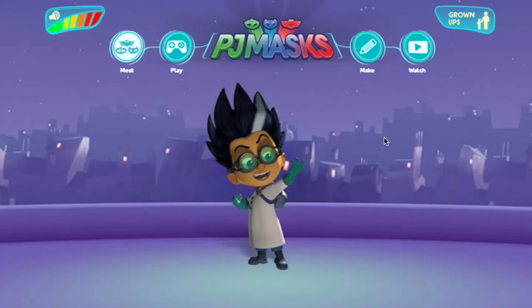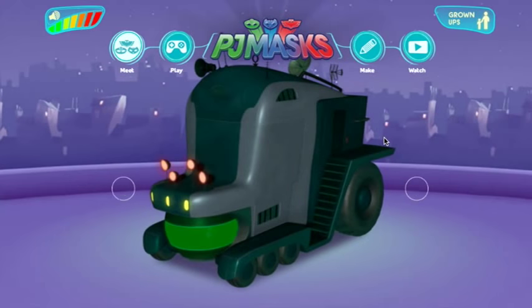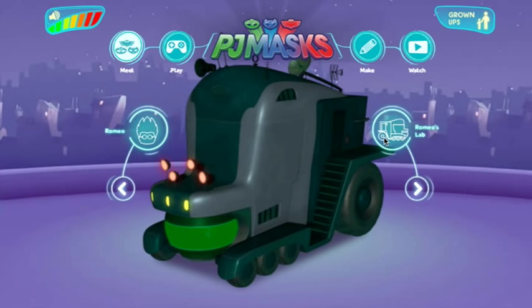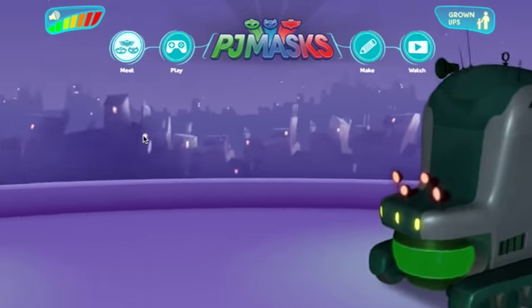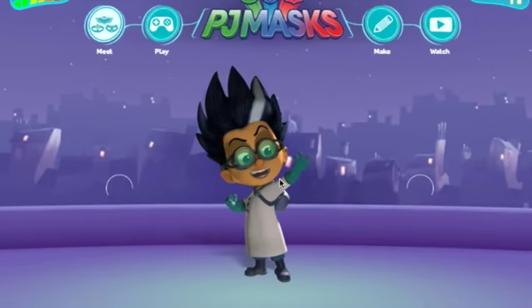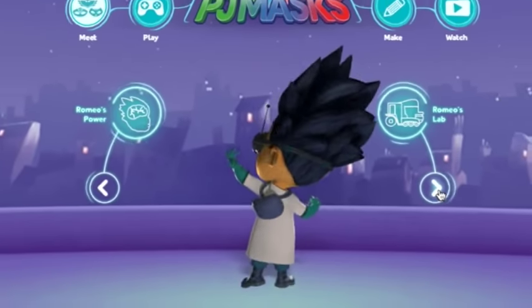We're going to hop off to Romeo's lab, but now Romeo's not on the screen — do you know what colour gloves Romeo has? Maybe there's a hint in the colour of his portable lab. If we go back to Romeo we'll find out if you were right. Of course his gloves are green. Did you get that right? It's a tricky one, isn't it?